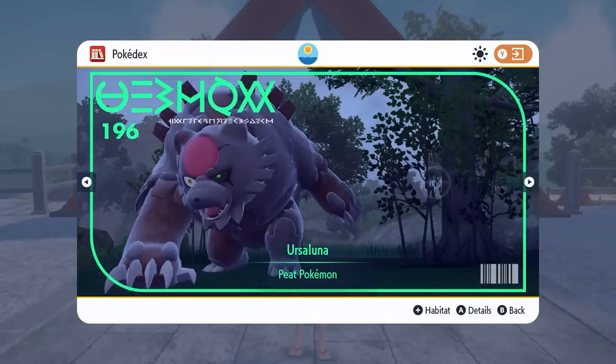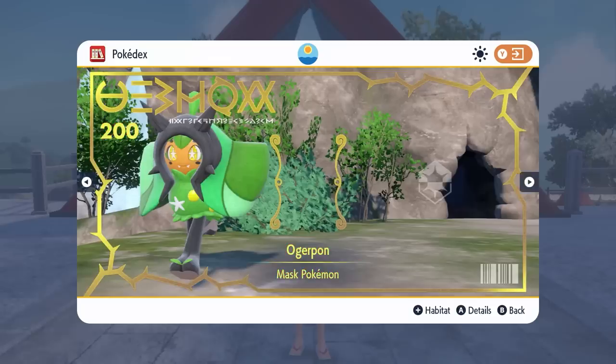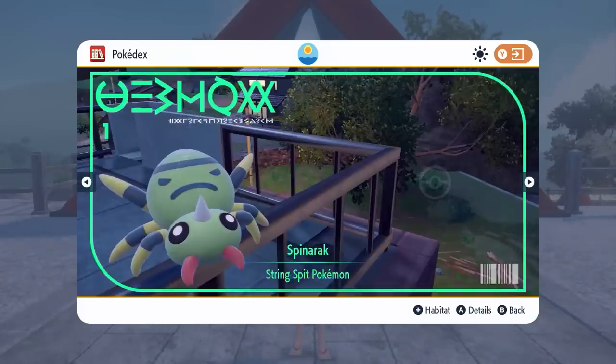We've then got another brand new Pokemon which is the Blood Moon Ursaluna — very cool Pokemon, a kind of regional form of Ursaluna that we've seen from Hisui. Then we've got the Loyal Three: Okidogi, Munkidori and Fezandipiti, as well as our final 200th Pokemon, Ogerpon. That is every single Pokemon that we've got in the Kitakami Pokedex.